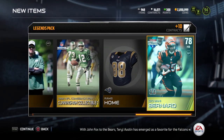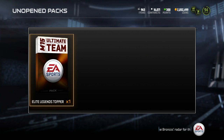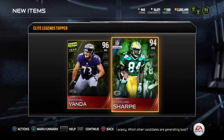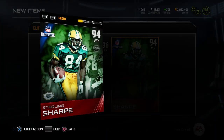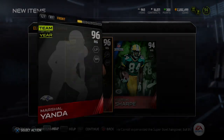I'll get a Cunningham collectible, and the rest are just really low overall golds, so we'll go ahead and delete those and then open up this topper. Here we go, let's do this. We get a Marshall Yonda and a Sterling Sharp - a really good topper pack right there. Definitely better than I thought it was going to be. I really like this topper.